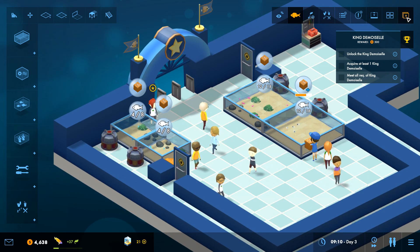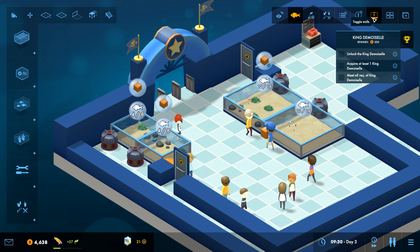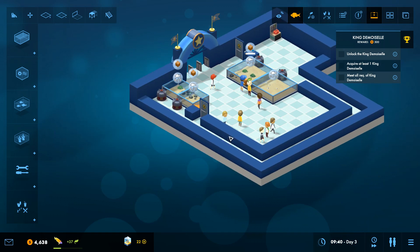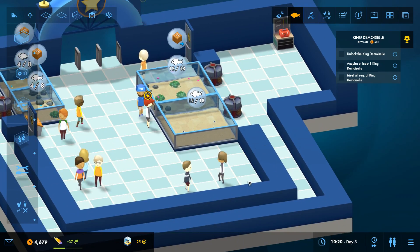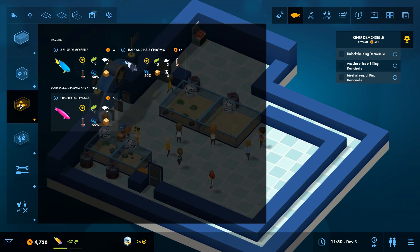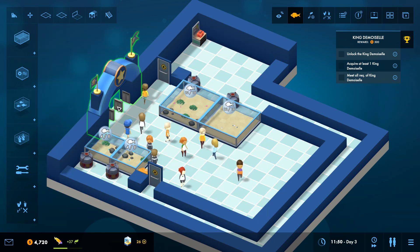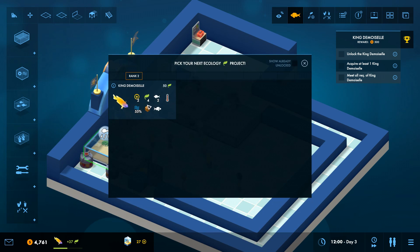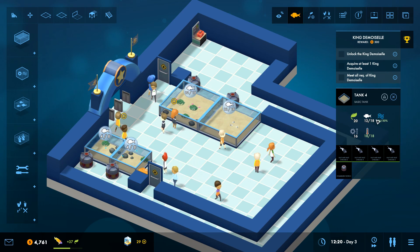I can toggle the walls — though I'm not really sure if that's being fully implemented. I kind of like the layout right now though. Next up is the King Demizel; we kind of have to follow which fish it wants us to do. We're actually waiting for that fish to be unlocked, so right now we're just hanging out making sure everything's okay. Let's check our parameters.